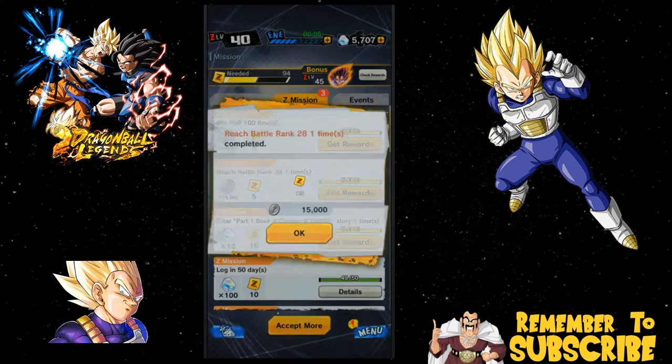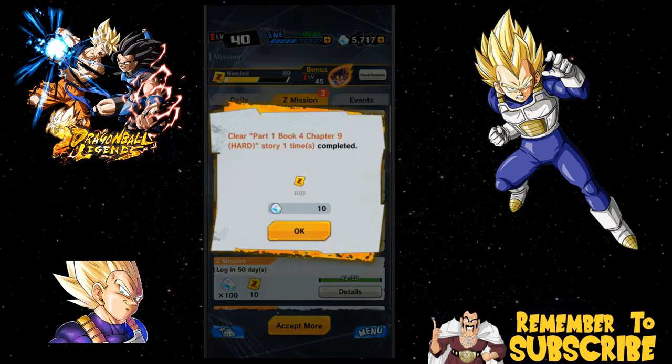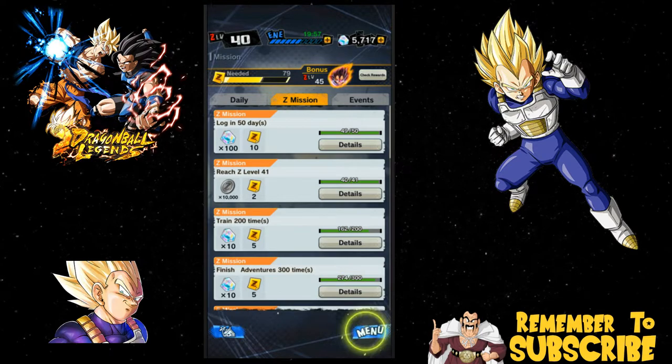My Z level is level 40 now, so I got another Vegeta. Vegeta's not gonna be ascending because I think I already have him at a very, very high level — the only way I'm gonna ascend him further is if I pull like 5 more dupes of his Sparking.